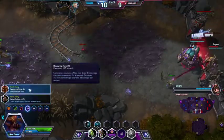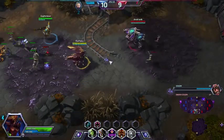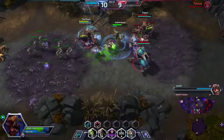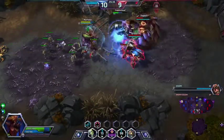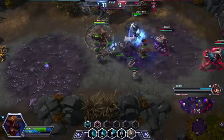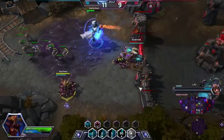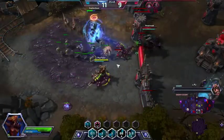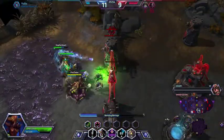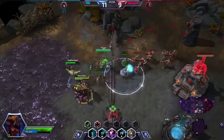So at level 10, I get either Devouring Maw, which I'll see in a second, or Nydus Network. Nydus Network lets me drop Nydus Network points all over the map and travel between them. I was able to drop it and it basically takes people out of the fight for short periods of time, does a little bit of damage. I mostly do it to take people out of the fight. It's a pretty big area, so when they're grouped up I can catch a lot of them.